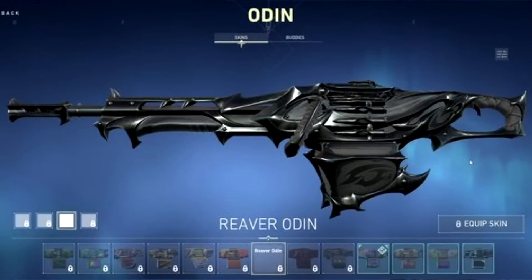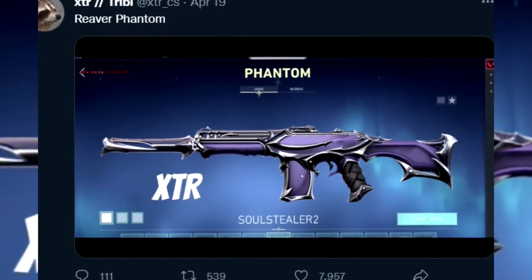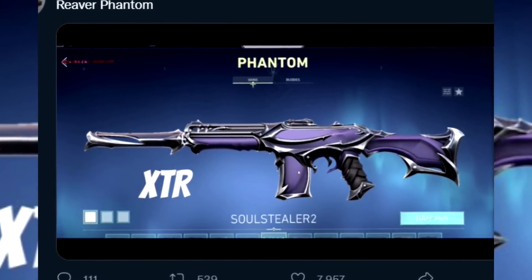Another gun that was leaked is the Reaver Odin. This one looks far too legit. I'm trying to look at it closely — it's got a lot of the same design elements as the Vandal when it comes to the top, but I don't see anything weird. It looks extremely legit. And we know that XTR leaked the Reaver Phantom a long time ago. It looks a little more rough, actually, but it was a long time ago, so this makes sense.